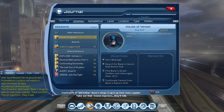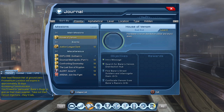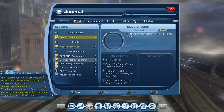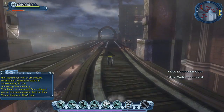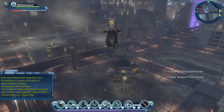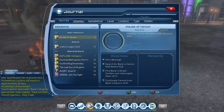We now have a whole bunch of missions: the Justice League Dark missions from the brand new DLC, our main mission, the Booster Gold mission, and some missions from the 80th Anniversary of Superman including confronting Doomsday and Last Son of Krypton. We'll play some of those in a bit. Let's click on the Booster Gold mission so I — and you — can see where the kiosks are.